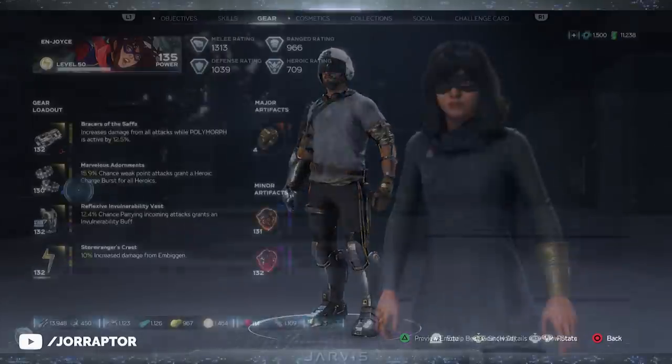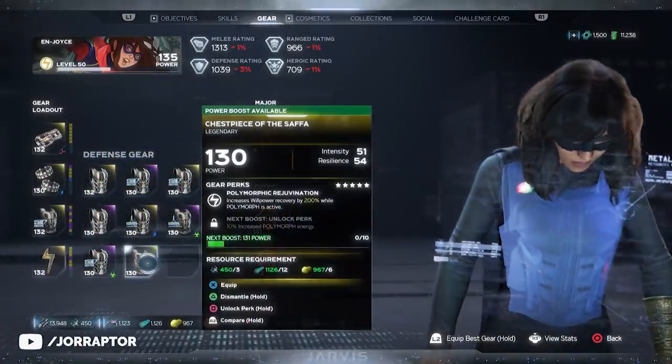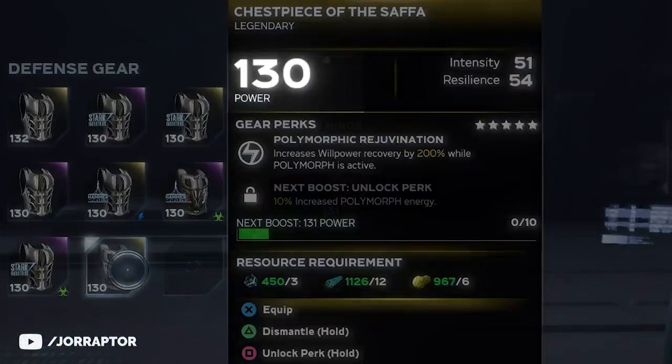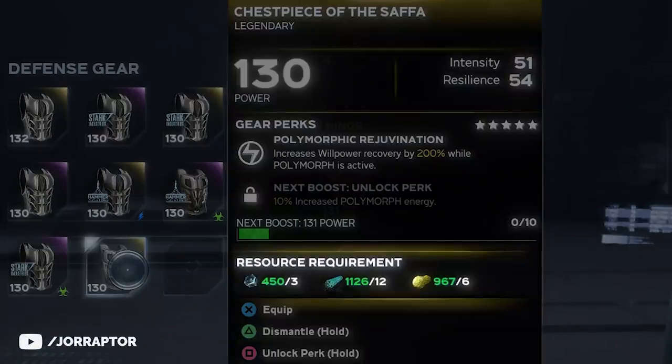Let's start with an amazing upgrade module farm, because gear will drop until power level 130, so to get it to 140 you need resources including a lot of upgrade modules.